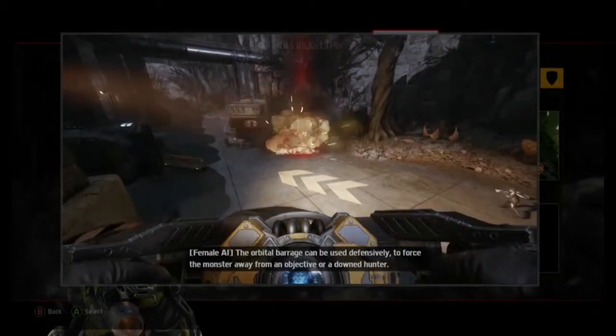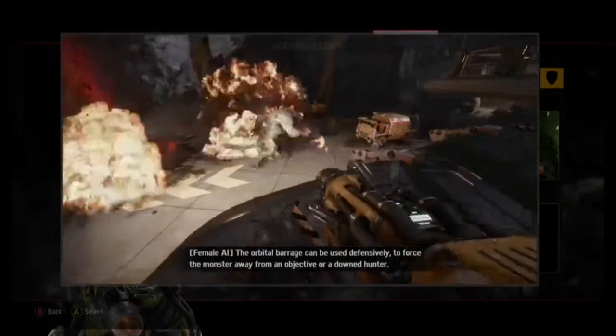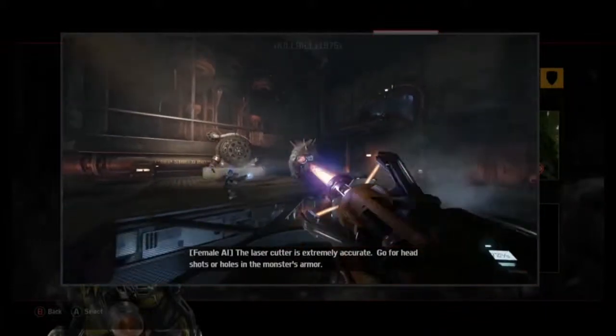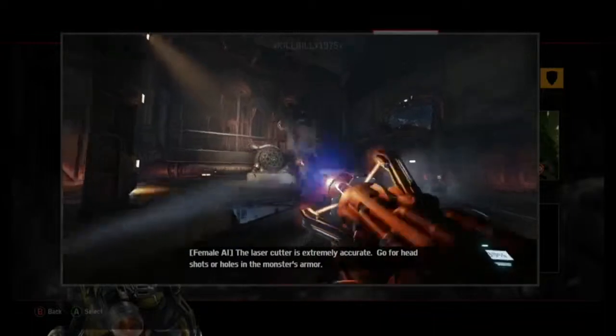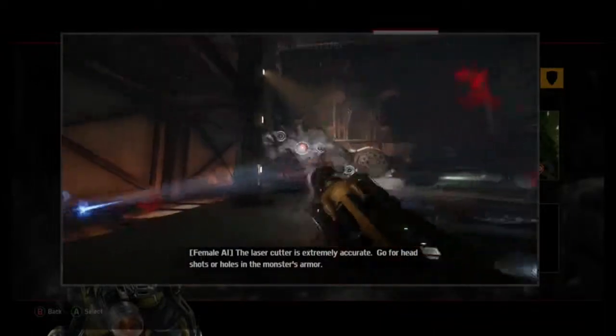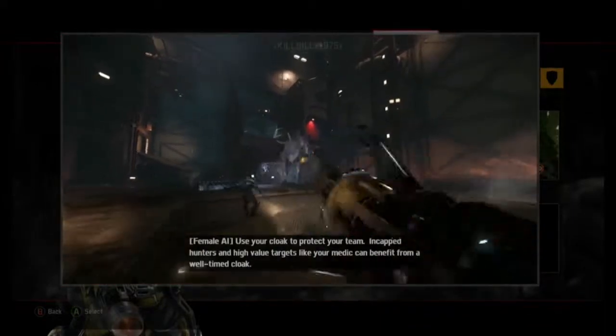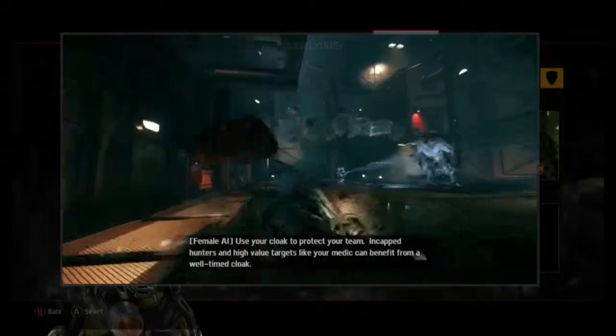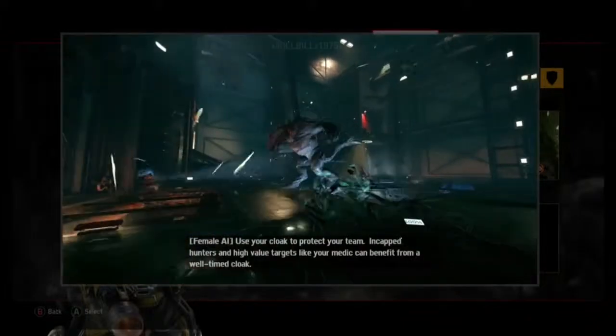The orbital barrage can be used defensively to force the monster away from an objective or a downed hunter. The laser cutter is extremely accurate — go for headshots or holes in the monster's armor. Use your cloak to protect your team; incapped hunters and high-value targets like your medic can benefit from a well-timed cloak.